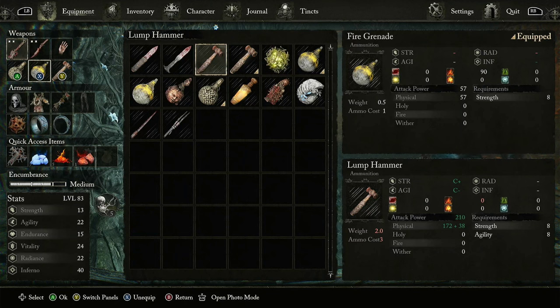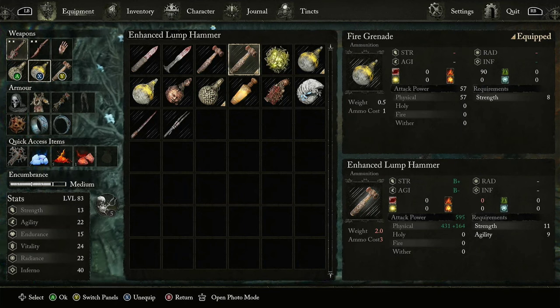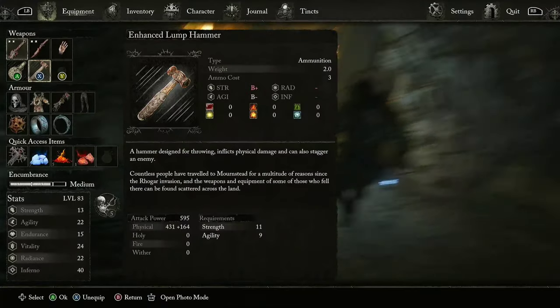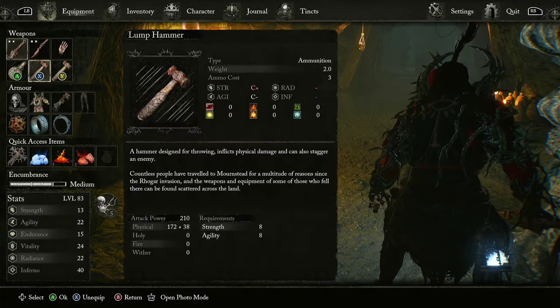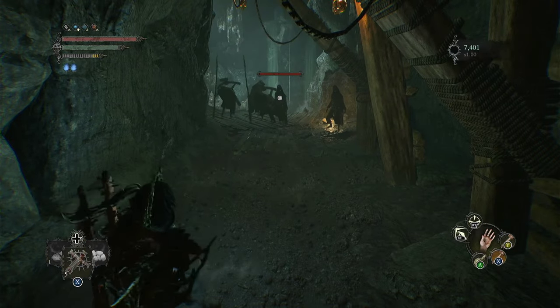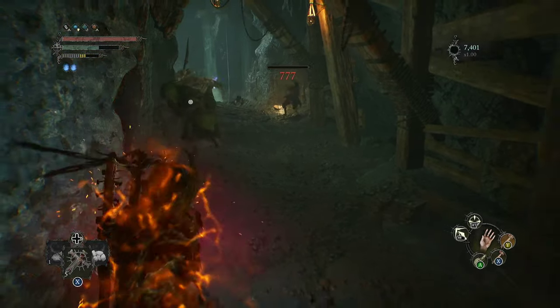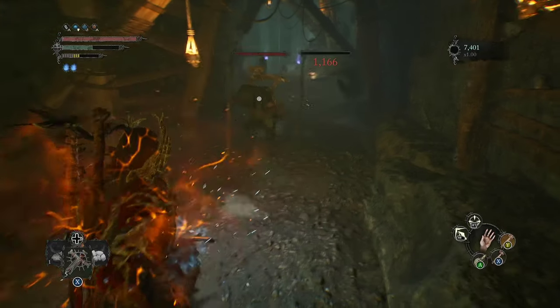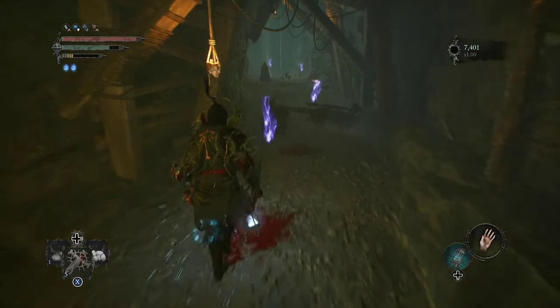Now if you look, I don't play a strength build or an agility build — I have a few points into agility. Most of my points are into inferno, radiance, and vitality. So we'll throw on both to show you the difference. This is the normal lump hammer — that's 275. This is the enhanced lump hammer — 700. If you get a headshot, that's 1100 damage right there. You can one-shot enemies, especially early on in the game.